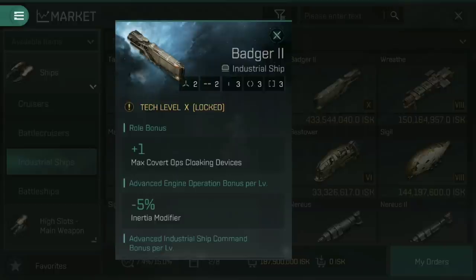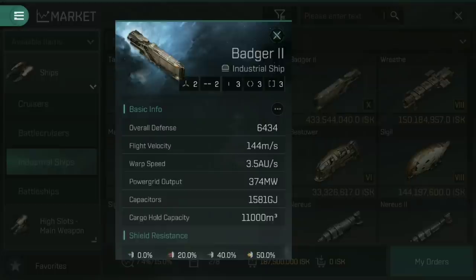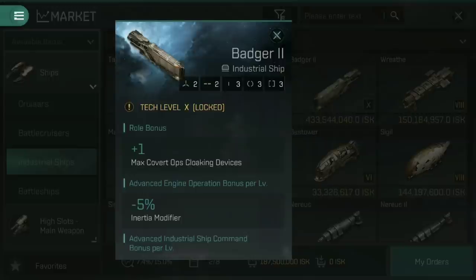The Tier 10 versions — the Badger 2, Wreath 2, Nereus 2, and Sigil 2 — offer the same kind of inertia modifier and flight velocity bonuses but with larger cargo hold capacity, up to 11,000 metres cubed. They also have plus one maximum Covert Ops cloaking device, so you can actually cloak these ships. You can jump into a nullsec system, activate a cloaking device, warp to a planet to avoid interdictor bubbles, and then warp to the gate whilst still cloaked. At that point, stop using autopilot.